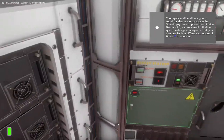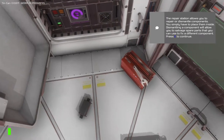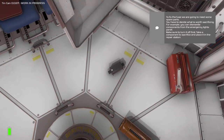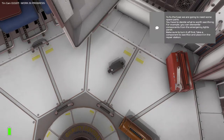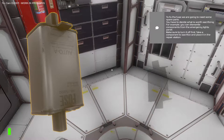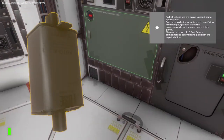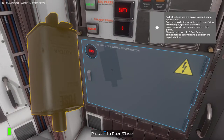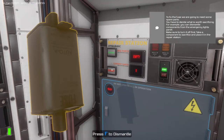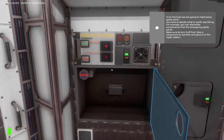The repair station allows you to repair or dismantle components — you simply have to place them inside. Dismantling a component will allow you to salvage spare parts that you can use to fix a different component. To fix the fuse we are going to need some spare parts. You have to decide what is worth sacrificing — for example you can dismantle components from the emergency lights panel. Make sure to turn it off first. Required parts: 40.